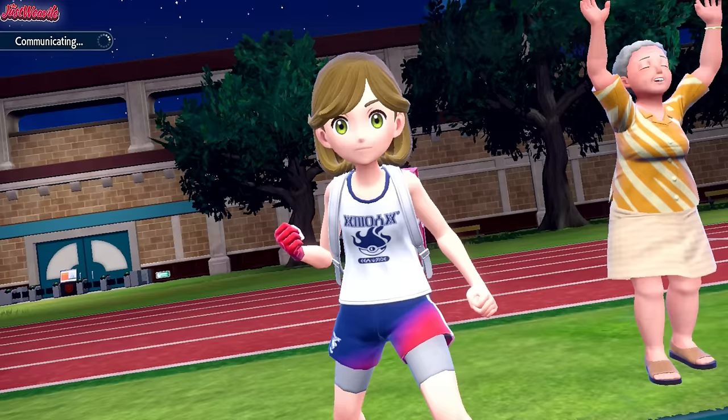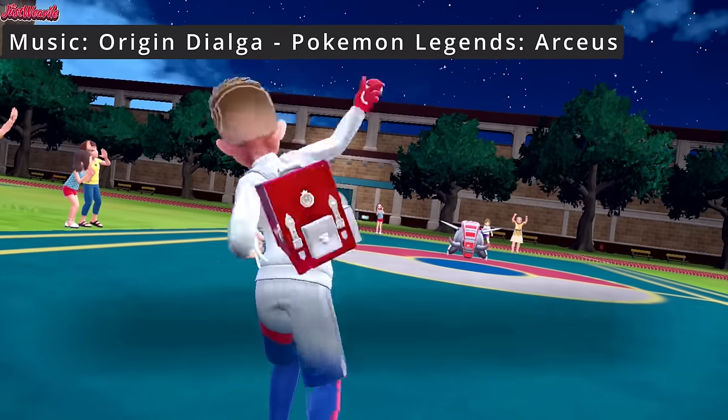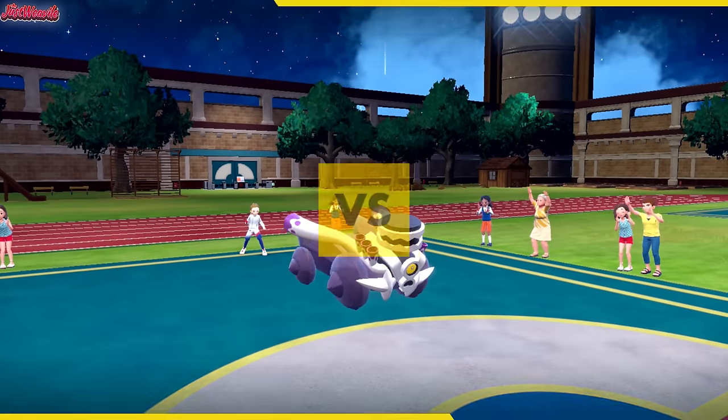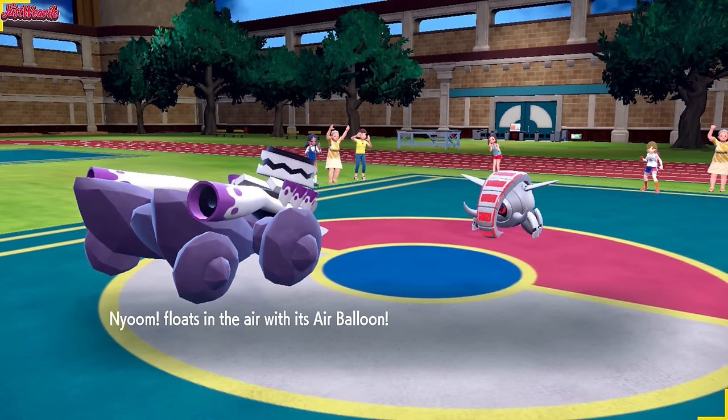The battle begins. Good luck and have fun, Rolder. They're going to lead off with Tay, the Cloud Watcher — the Iron Treads — as we lead off with Revivroom with our Air Balloon. It's not a bad matchup because we do have the Air Balloon. We can High Horsepower this thing straight away. I led with Revivroom because I expected the Pelipper lead. We're going to float in the air with our Air Balloon.